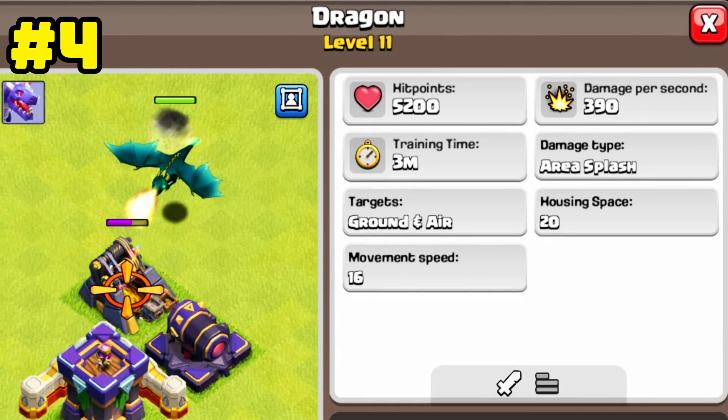The Dragon is the fourth troop after the Electro Dragon. This troop is among the most powerful Clash of Clans troops, with 390 damage per second and 5200 hit point. If you take this force along with the Electro Dragon to attack, you will definitely win.